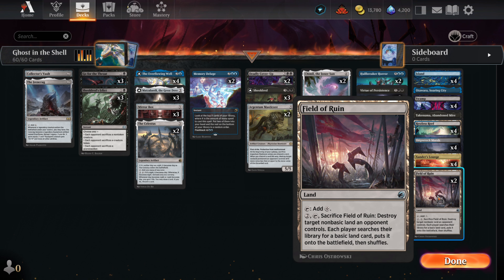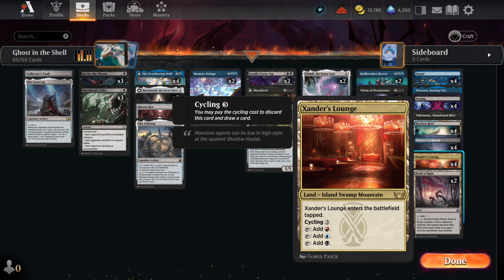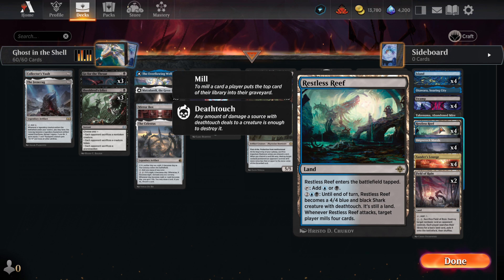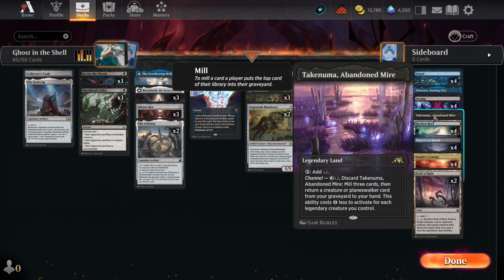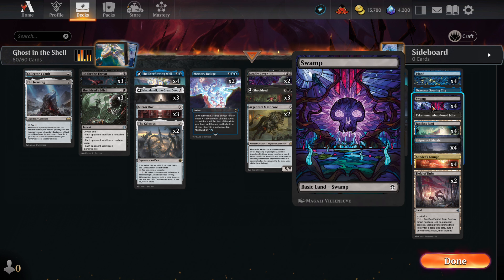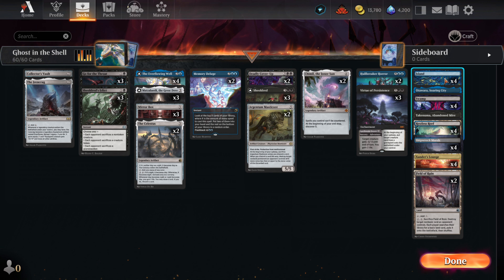For lands we have two Field of Ruin, primarily to deal with any man-lands the opponent may have. We have four of My Lounge — this is where you come to chill out. Four Shipwreck Marsh, the dual in our colors. Four Restless Reef, the shark land. One Takenuma, Abandoned Mire, to get back one of our fallen men. Four Swamps. One Otawara, Soaring City. And four Islands.